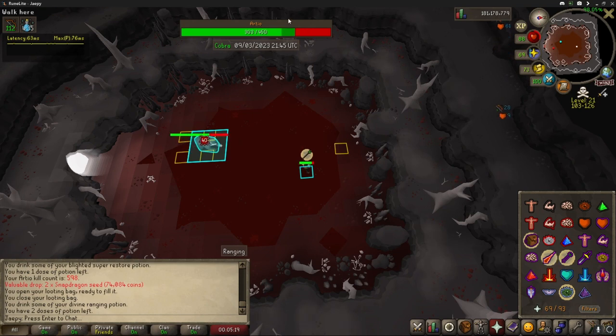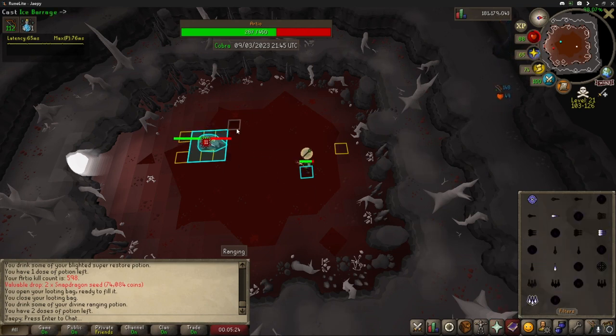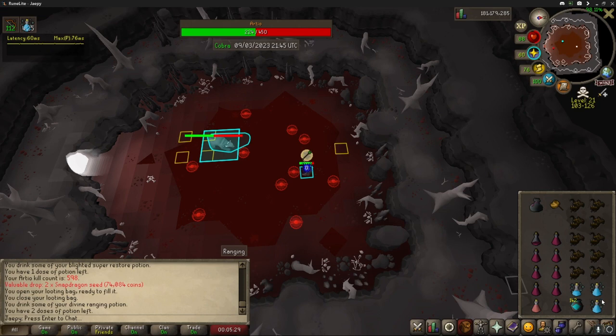It is a DPS check, so below 300 — 296 is the magic number. Alright, there it is. One shot from my bow, two shots from my bow. Now I freeze him. He moved one tile. Now I'm going to be going for 146 — that's the next key threshold.